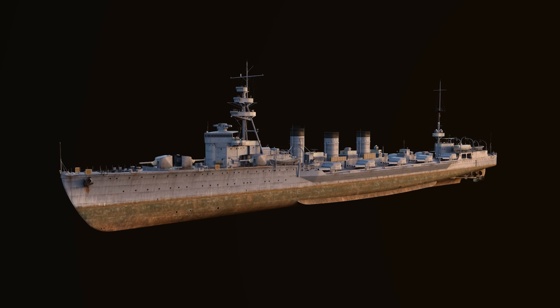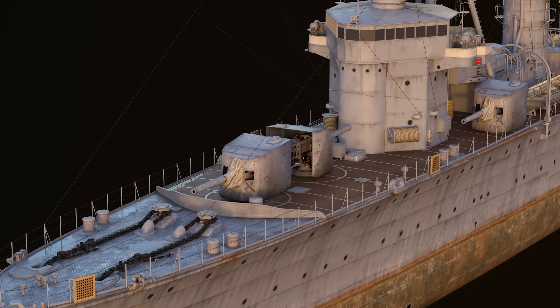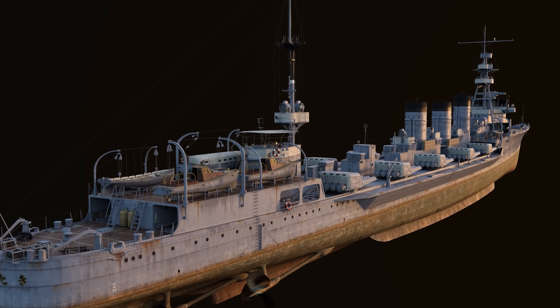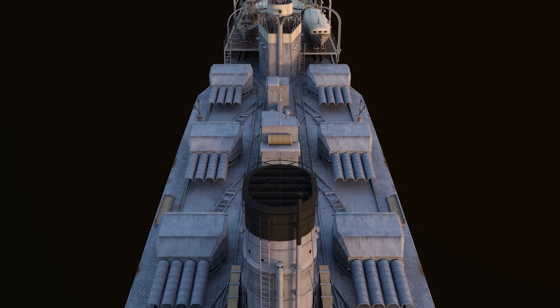It is my pleasure to introduce the Tier X torpedo cruiser, Kitakami. The ship is equipped with four 140-millimeter main battery guns with a quick reload, short firing range, and low damage. But of course, Kitakami's most fearsome armament is her 10 quadruple-tube torpedo launchers, five on each side, for a total of 40 tubes when fully loaded.